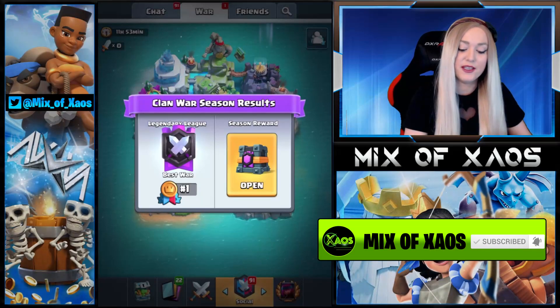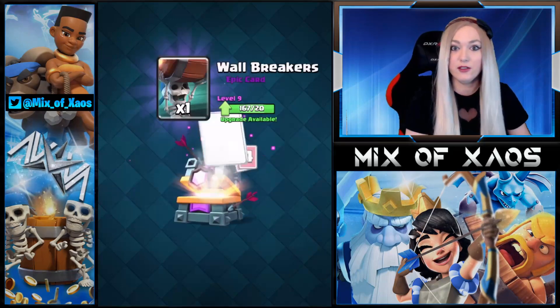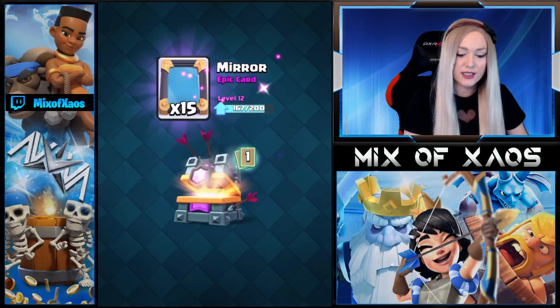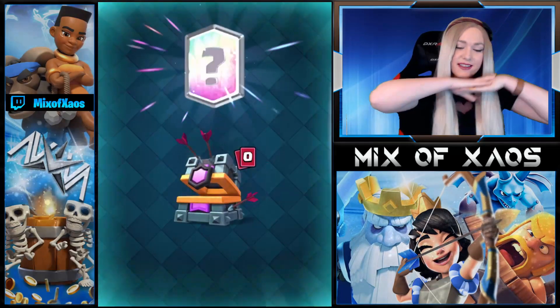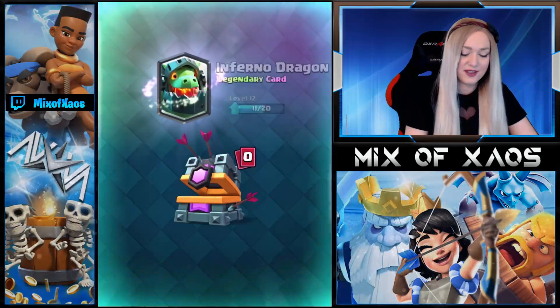I have a very good deck for you guys, so first let's open this chest. We got some gold, raw recruits, million horde, wallbreakers, firecrackers, gobbling, battle healer, mirror — and we got inferno dragon.